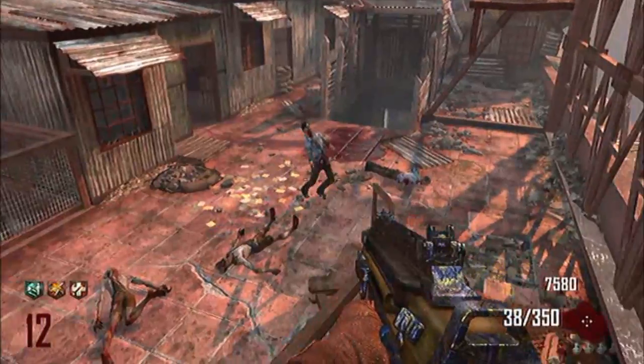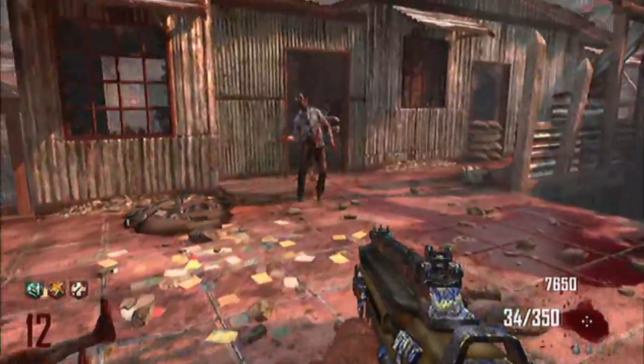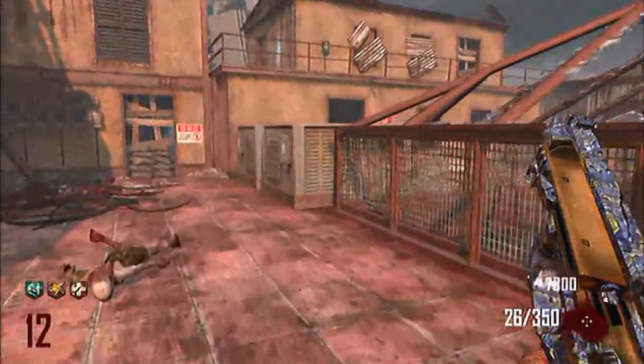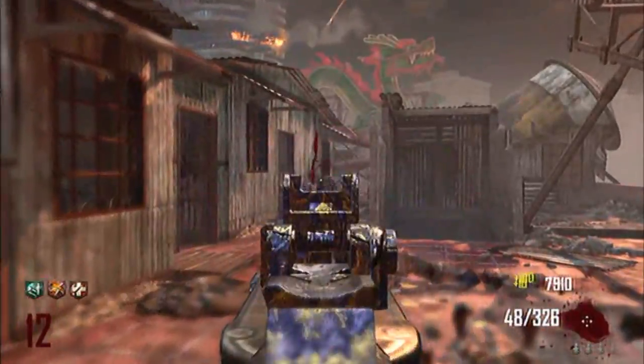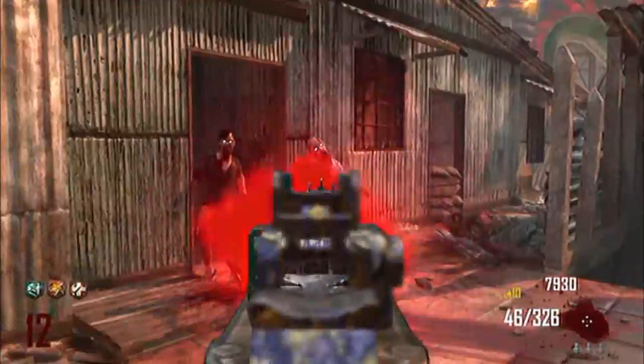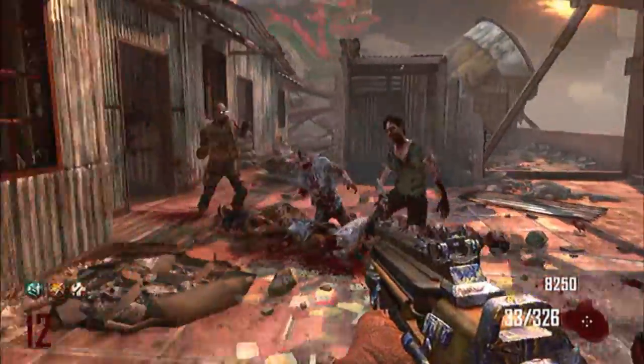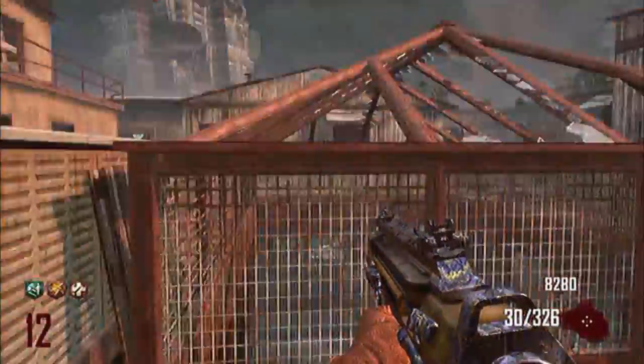Well guys, that was my guide to the easter eggs, secrets and strategies to the new Call of Duty Black Ops 2 Zombies map, Die Rise. Definitely one of my favourite maps and a lot better than Green Run in my opinion. I hope you've enjoyed the video, be sure to drop me a like, favourite and sub to show your support. I've been the Royal Gorilla, over and out.